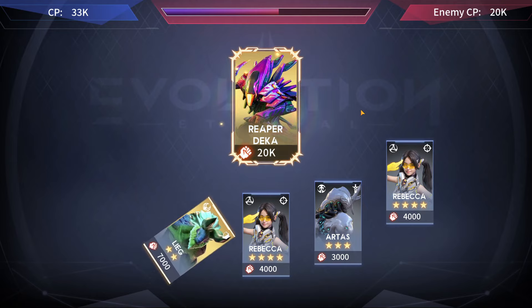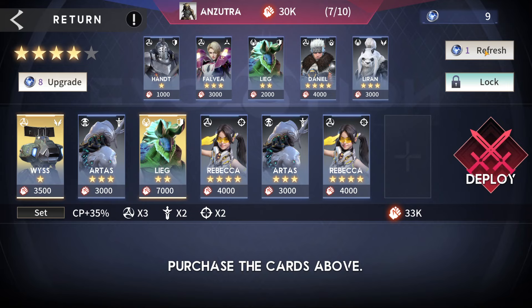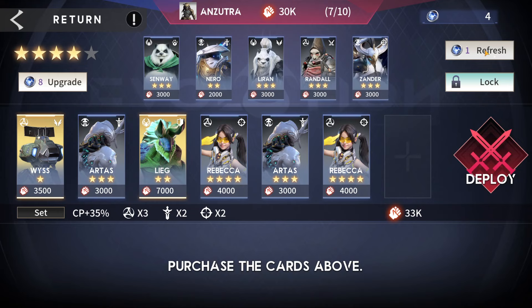Round seven — we have eight bits and a little leeway. The three-star cards are actually less combat power than the evolved one-star, so what we really want is an artist or Rebecca. After several refreshes we're finding nothing useful. We get one more refresh and then we have to buy a card regardless.